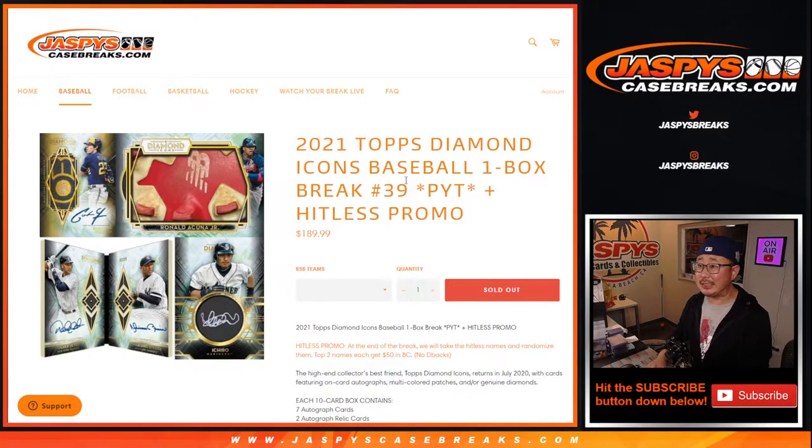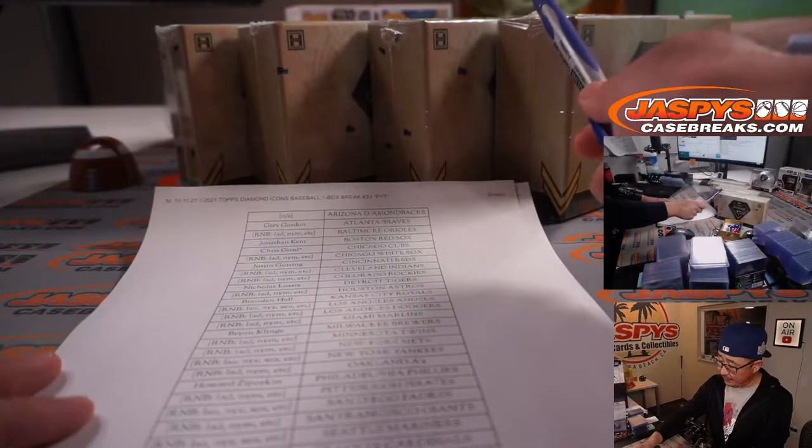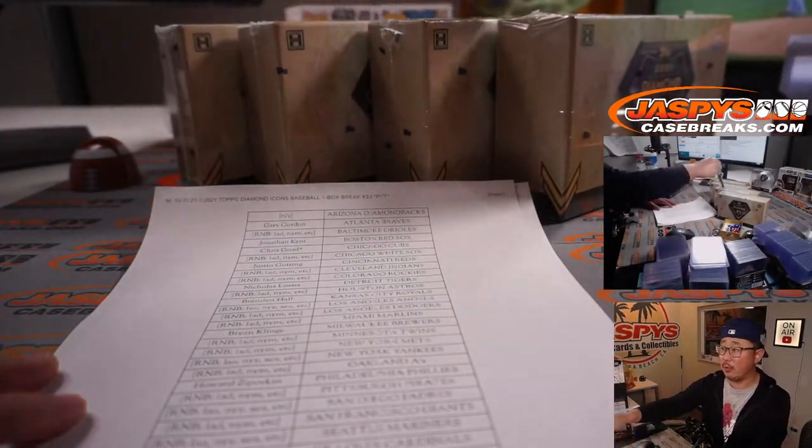Hi everyone, Joe for Jaspi's CaseBreaks.com coming at you with 2021 Topps Diamond Icons Baseball. One box, pick your team number 39 with that traditional hit list promo we've been having for Diamond Icons. The Diamond Icons arrive to us as loose boxes from our distributor.